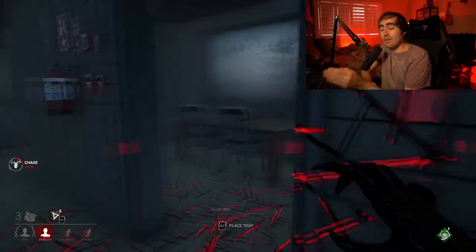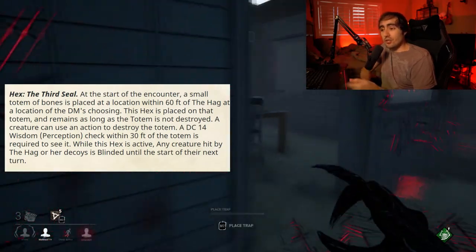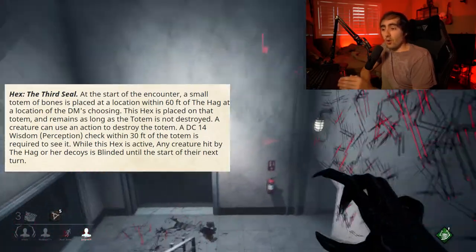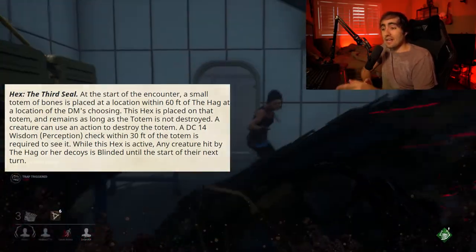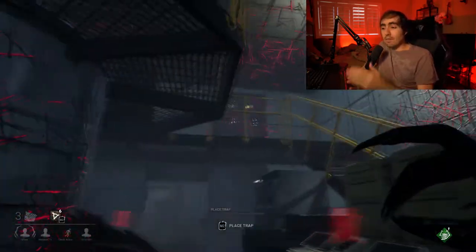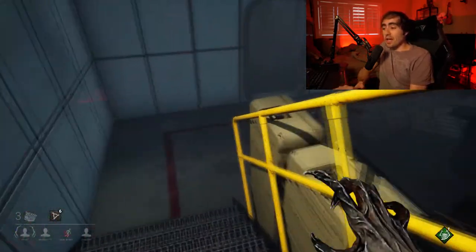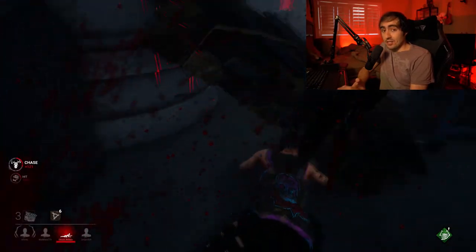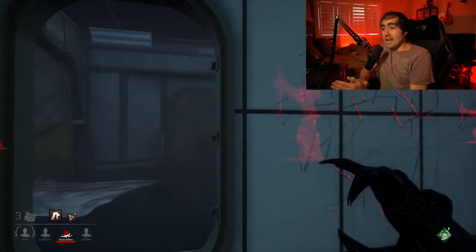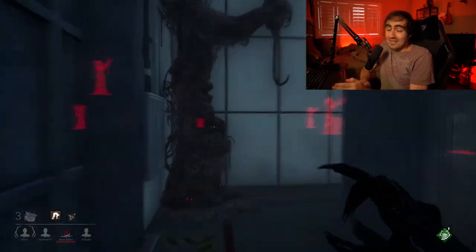The third perk is Hex: The Third Seal. Same deal with the totem — it spawns at a location of your choosing. While this hex is active, any creature hit by the Hag or her decoys is considered blinded until the start of their next turn. A blinded creature takes disadvantage on all their attack rolls against other creatures, and any attack rolls made against them have advantage. Comboing this with Hex: Devour Hope means that attacks dealing possibly 6d6 damage might also have advantage — which is a little bit scary to deal with.